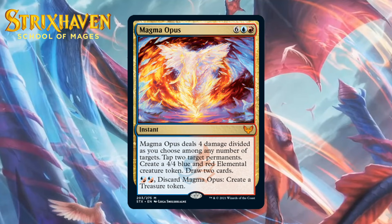Next up, it's Magma Opus, which for six generic, a blue, and a red is a mythic rare instant. It deals four damage divided among any number of targets, taps two target permanents, makes a 4-4 blue and red elemental creature token, and draws you two cards. You can also pay two blue-red hybrid mana to discard it and make a treasure token. It's obviously hugely powerful if you play it late, but at eight mana it can be a liability stuck in your hand. If that's the situation, you can cash it in for treasure, and if you get it early, that will often be the right thing to do. This card has the flexibility to provide mana and fixing early, then win games in the late game. For eight mana, it isn't quite as powerful as you might expect, but I kind of want to give this a bomb grade — giving it a B+.